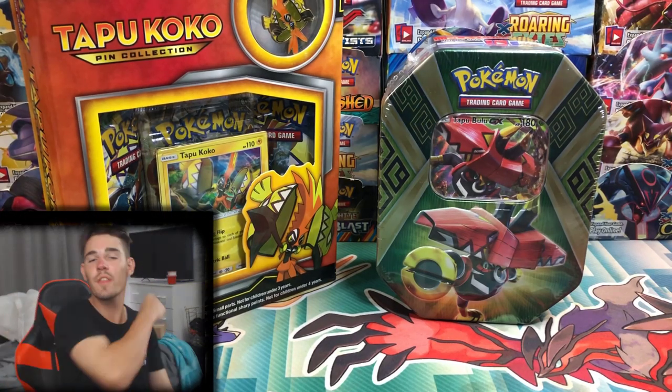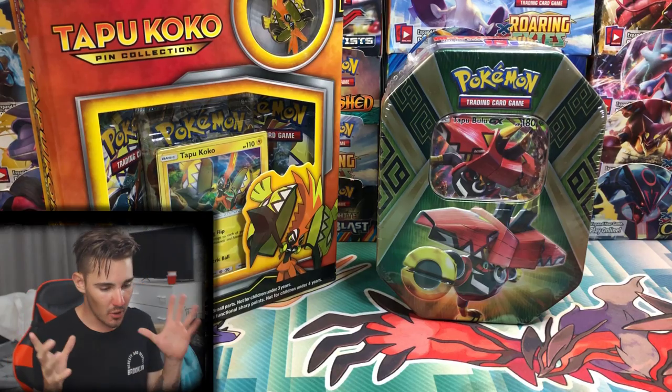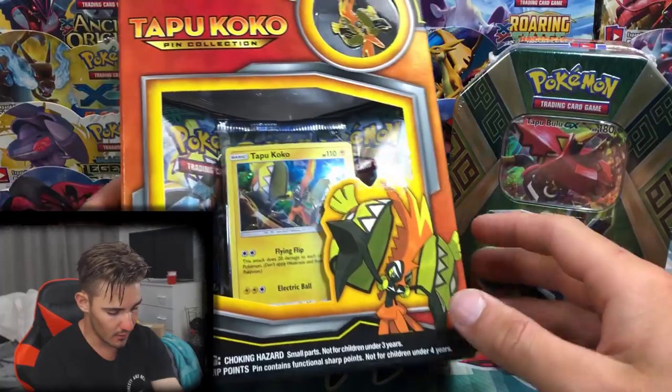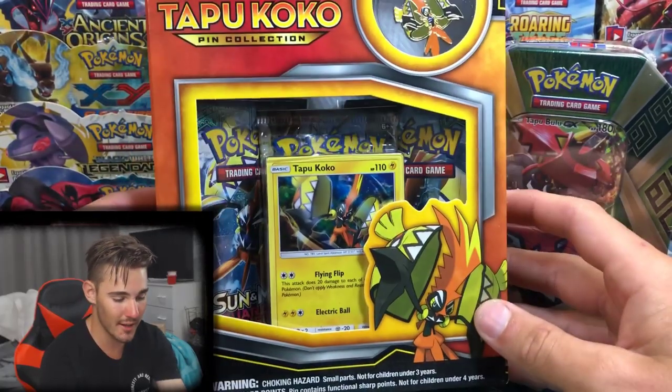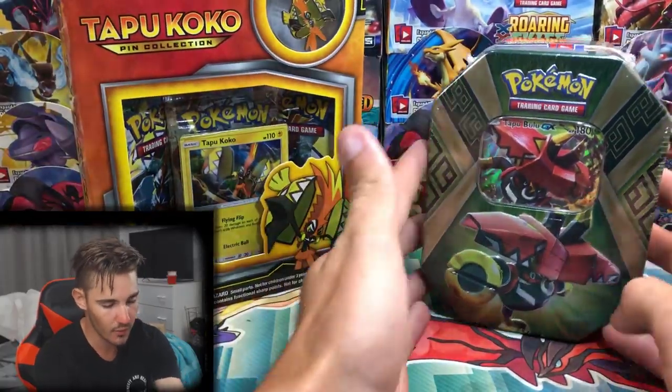Hey guys, what is going on? Booster Kings here with another Pokemon video, and in today's video we will be opening up some of these random products. We have a Tapu Koko Pin Elite Collection with three packs, a pin and a Tapu Koko, and obviously the code.